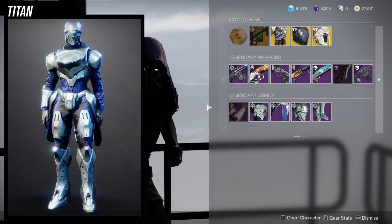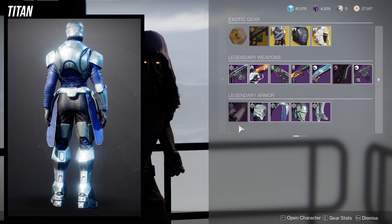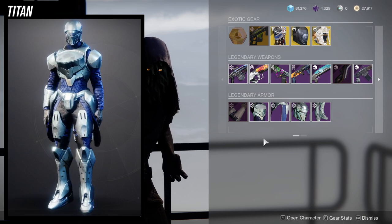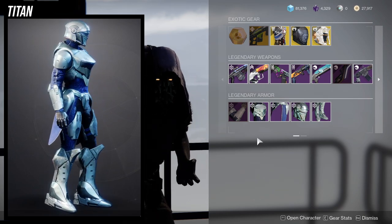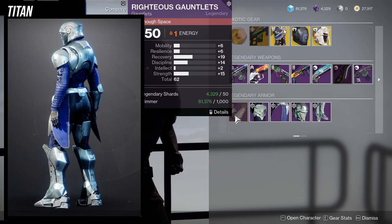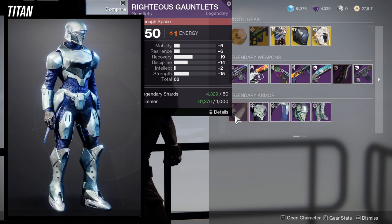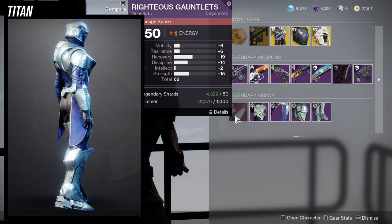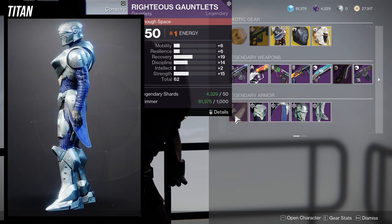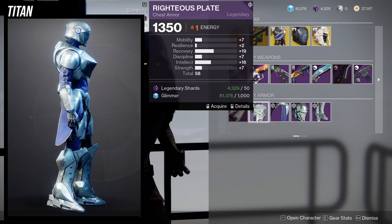As for Titans, I would probably recommend the boots, the mark, the chest piece, and maybe the arms — the arms are actually pretty good. The helmet is the only piece I think is pretty lacking. As for the armor pieces, these aren't bad if you don't have anything better. I would probably bump up the resilience so I can have a 16 on resilience, and then everything else is fine for the chest piece.